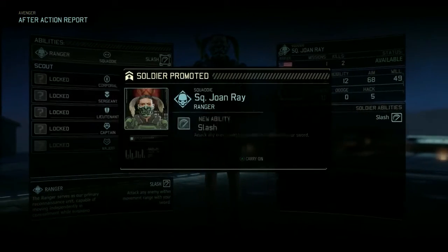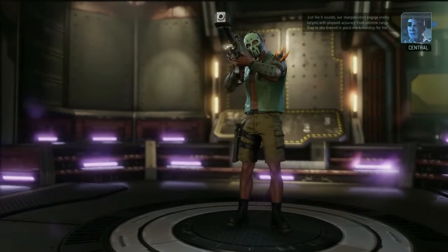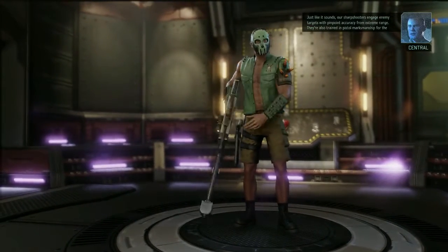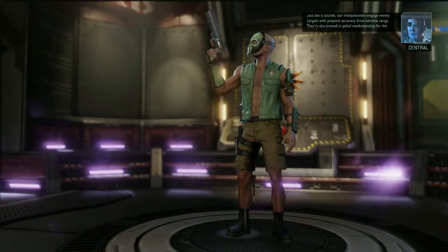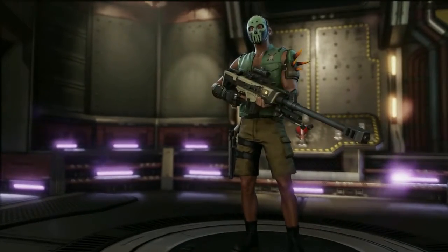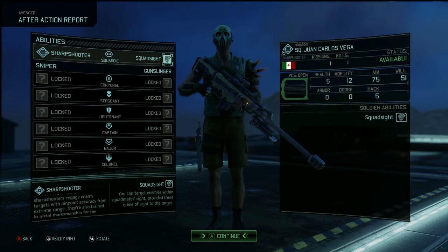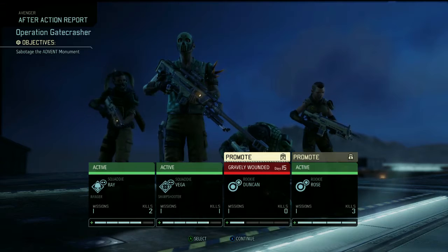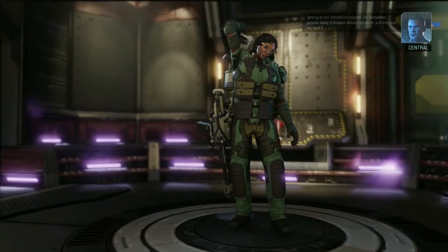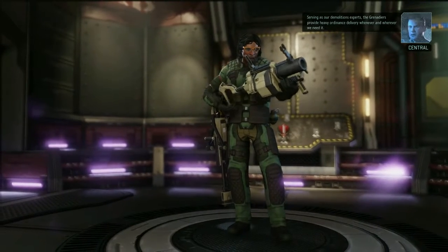So you can either go with scout, which makes you more sneaky, or assault, which makes you more damaging. Just like it sounds, our sharpshooters engage enemy targets with pinpoint accuracy from extreme range. They're also trained in pistol marksmanship for the occasional close encounter. Nice. Squad sight is an automatic ability — that's beautiful, honestly. That is a beautiful first ability. And now the heavy weapon specialist is out — demolitions experts, the grenadiers provide heavy ordnance delivery whenever and wherever needed — okay with me.